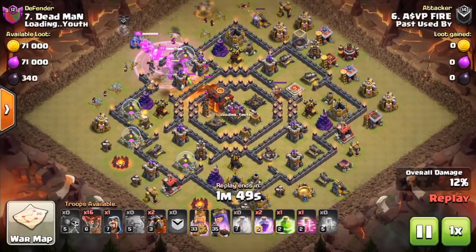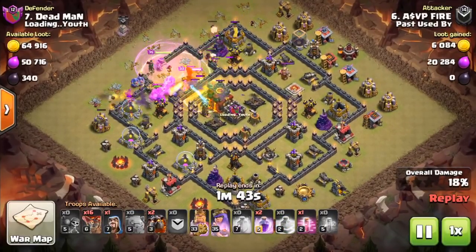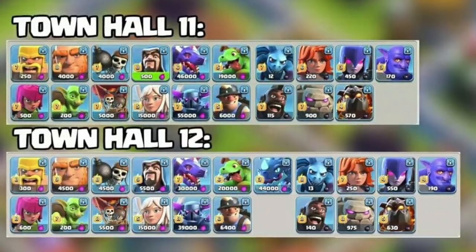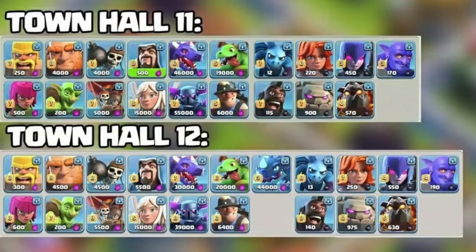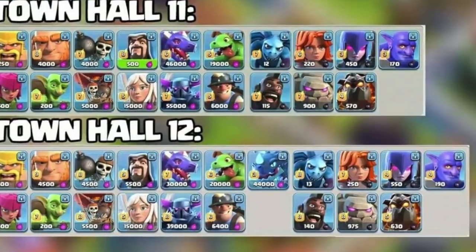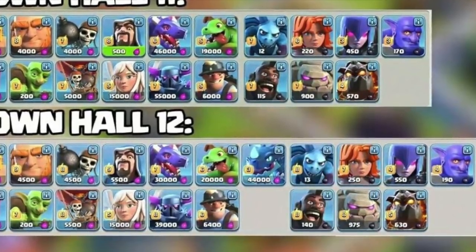Starting off with the update leak — the most exciting part. In Galadon's video earlier today, he showed an image of the max Town Hall 11 troops versus the max Town Hall 12 troops. In the Town Hall 12 image there is a new troop to the right of the Baby Dragon. I showed this image in earlier videos, but it was grayed out — now we can see the full color image of what it actually looks like.